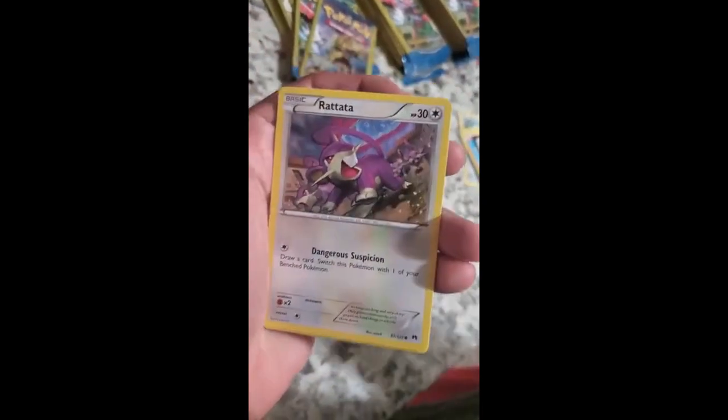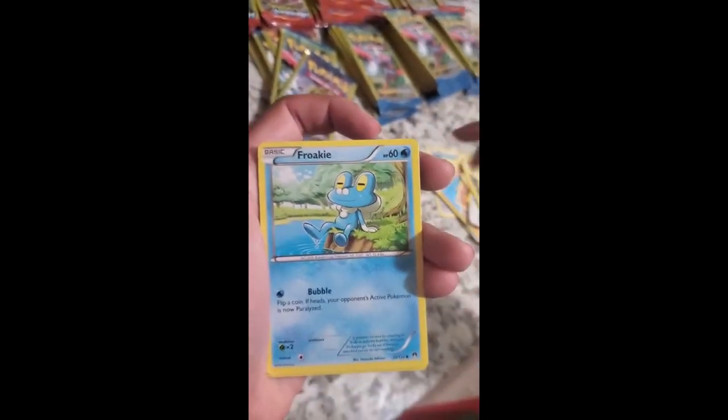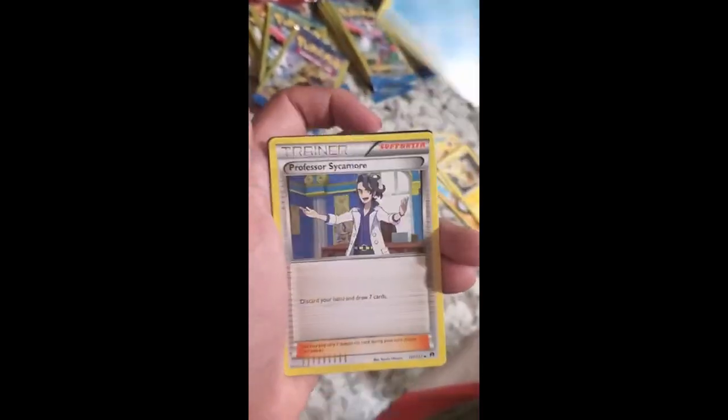Froakie, Rattata, and a trainer card. Oh, I like Buzz — he was one of my favorite Pokémon in the original 150. This is a Froakie second form and another trainer card. We still haven't gotten a holographic yet, but hopefully our luck changes drastically.